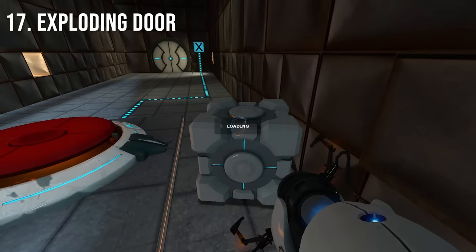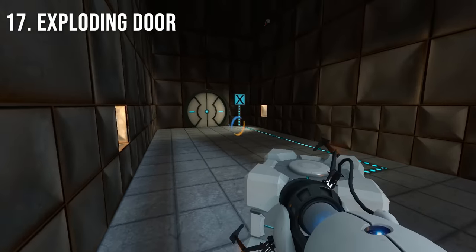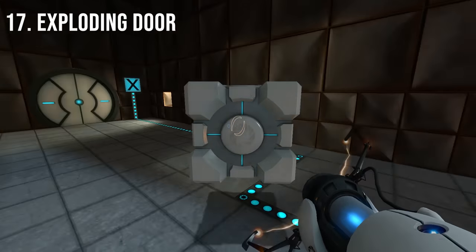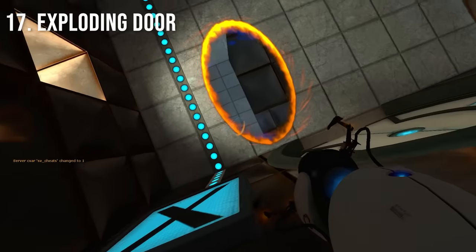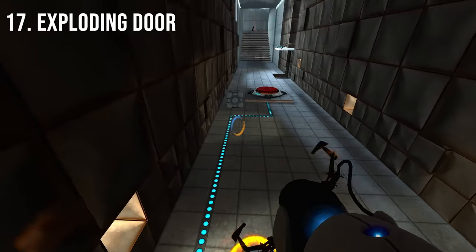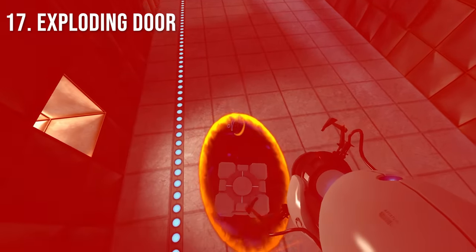This door in Chamber 14 is protected by an anti-soft lock trigger, which causes the door to break and explode by relocating the cube anywhere once it has activated the button. By activating the trigger and standing in this specific spot next to the door, the explosion actually does a small amount of damage to the player.